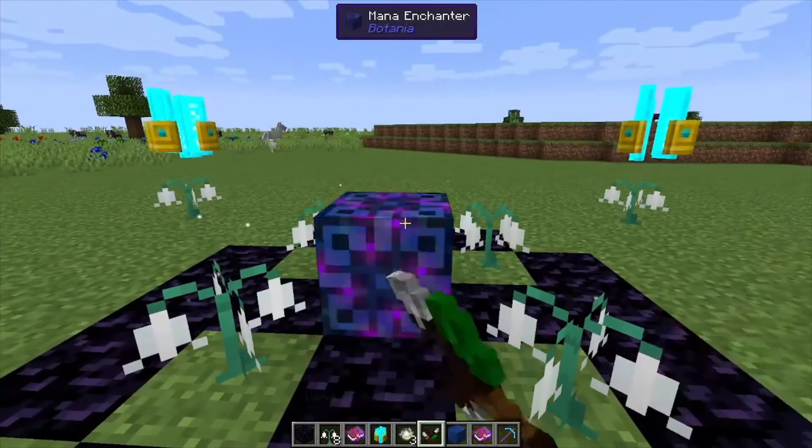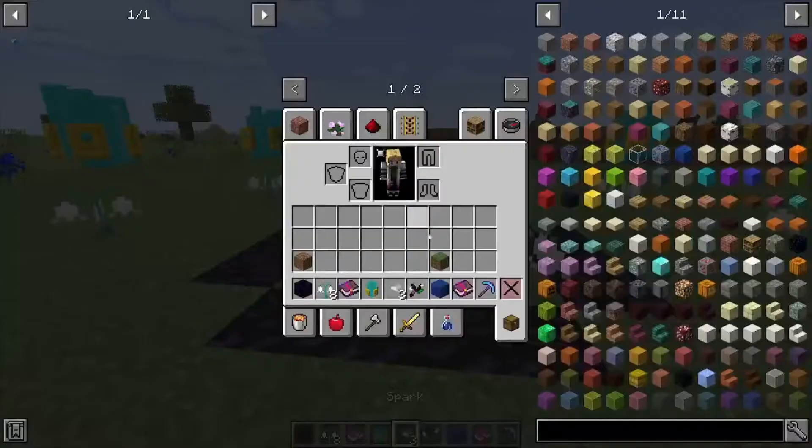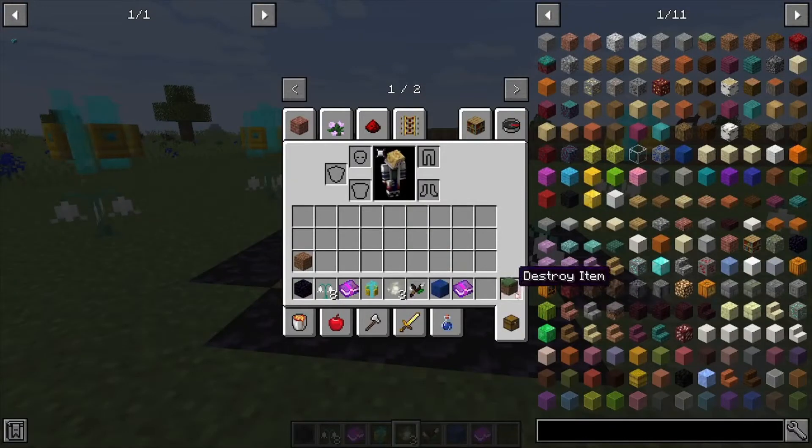If you did everything right, you're going to right-click the Wand of the Forest and it's going to make your Mana Enchanter block. Now to actually enchant items with this, you're going to need some sort of enchanted book.